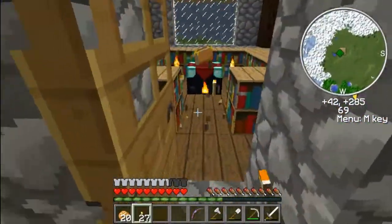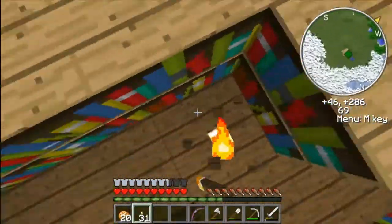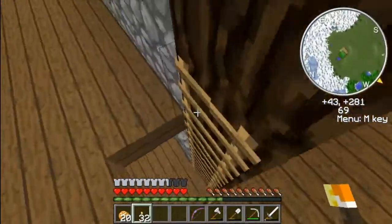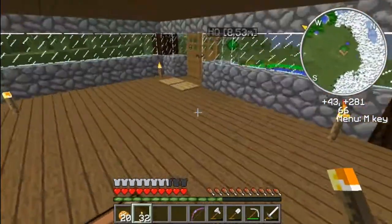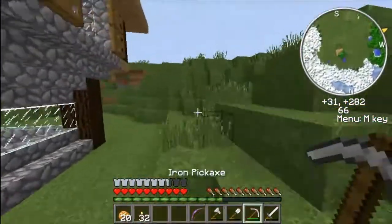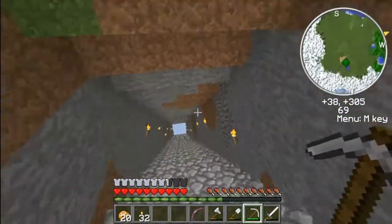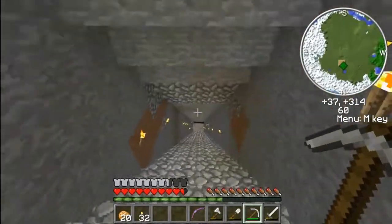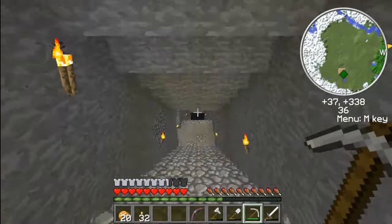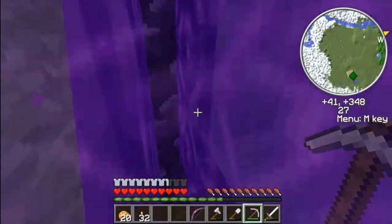So I was saying before I got distracted with enchanting - in the nether fortress there are a bunch of chests. And chests contain saddles, horse armor, nametags, diamonds, gold, iron, and a bunch of really good and helpful stuff.